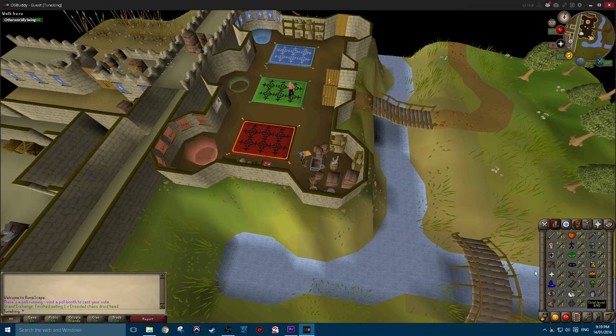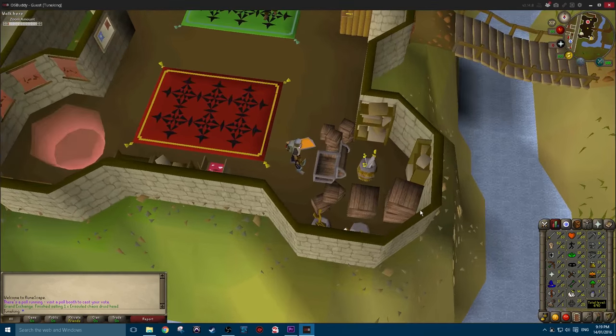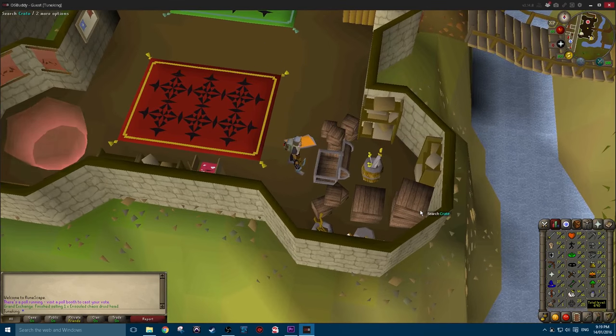Hi everyone. This video is going to show you how I make around 500k GP an hour by safe spotting green dragons in level 23 wilderness. My ranging level is 77 at the moment and I find almost all my attacks land on the green dragons. This strategy could probably be used by 40 plus range or mage, however I would recommend 70 plus for much faster gold per hour.